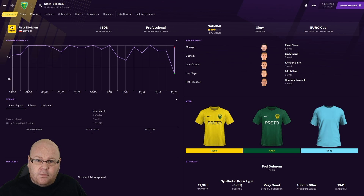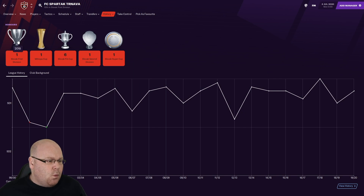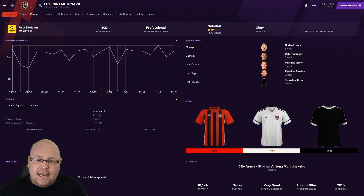A sleeping giant of Slovakian football is Spartak Trnava, a team that experienced its heyday in the late 60s and early 70s, winning the Czechoslovakian title five times. In 1969 they reached the semi-finals of the European Cup, narrowly losing 3-2 on aggregate to an Ajax side containing Johan Cruyff. They've won the Slovak First Division once and the cup six times, most recently in 2019, but over the last couple of seasons they've been unable to challenge Slovan at the top.